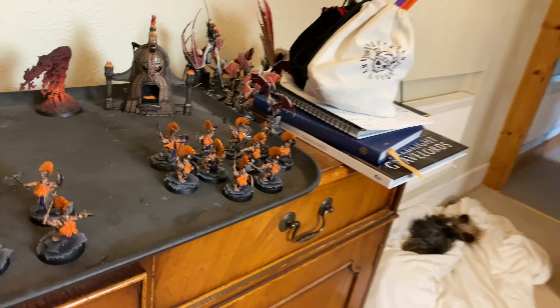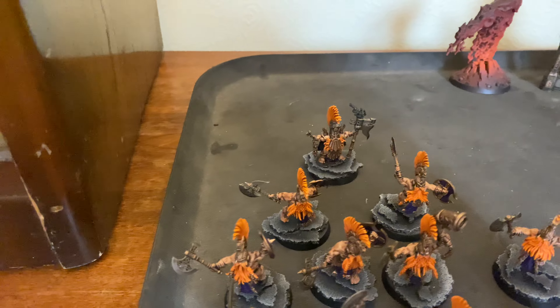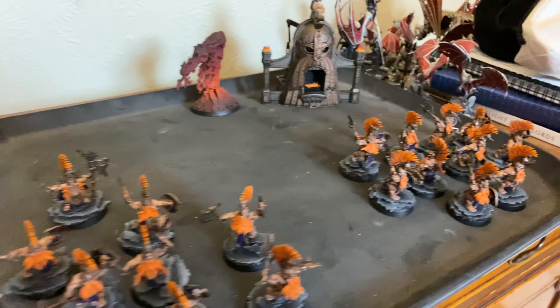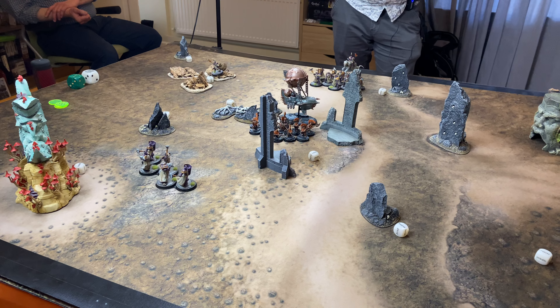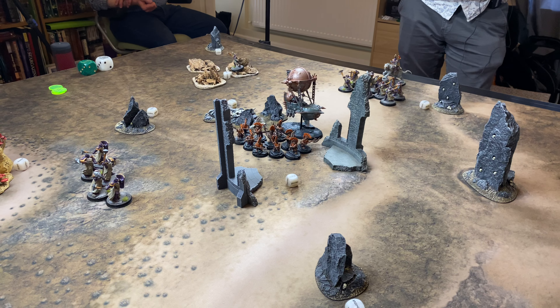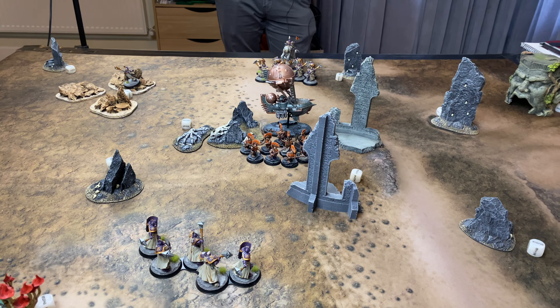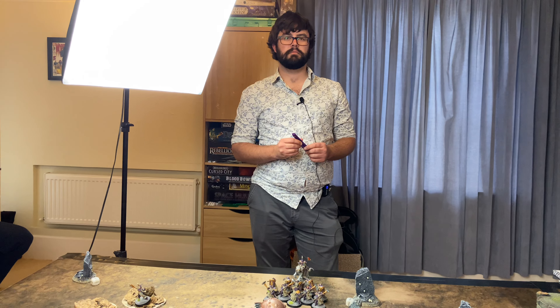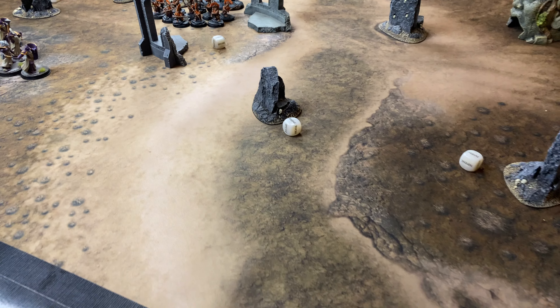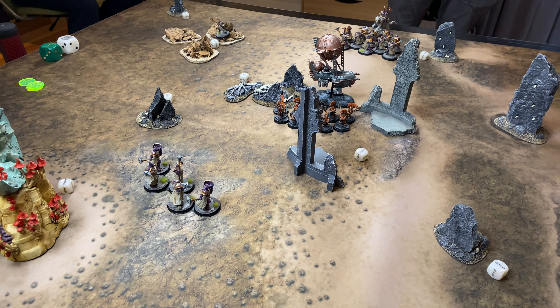In space I have another unit of five Sequitors and my Celestar Ballista. The other half of my army — a unit of ten with Timu — is in the tunnels, and a unit of nine Vulkites I can bring on at the end of my movement phase. I have to bring my tunneling guys on by the end of the third movement phase or they die. Both our quests are to find an artifact, and we get a point for each unit in the opponent's territory.